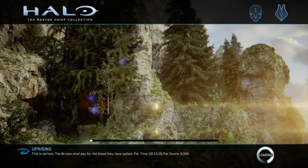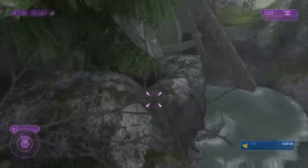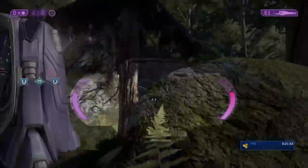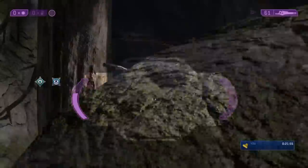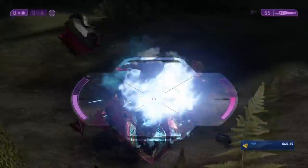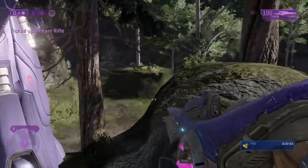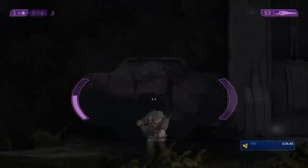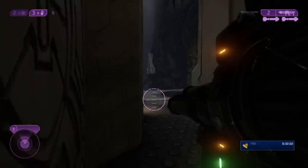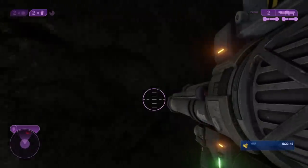Uprising is next, another Arbiter level with a lot of stealth gameplay. After you get outside and press onward, there's a section with Brutes on a Spectre — the Spectre fires Plasma at an absurd velocity, making it tough to dodge. Use a Beam Rifle to kill the Gunner as quickly as you can and everything else will be a cakewalk. It isn't necessary to take out the Wraiths, so you can use your camo and sneak right past them. Arm yourself with a rocket launcher and then become disappointed as there's nowhere to use it because the level is already over.